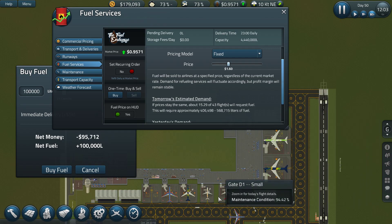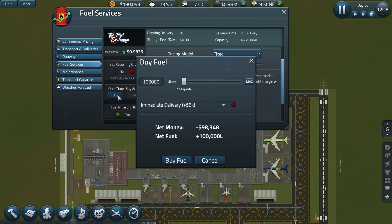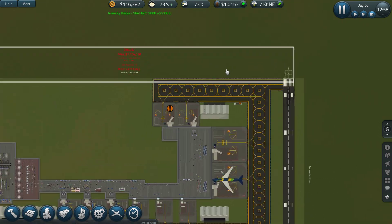The large airplane seems to have a higher refuel chance as well. Now we have a lot of refueling. I'll pause before the prices go too high and buy fuel. We actually have an average price above one, and without it we're under. That's kind of our goal around the one mark.